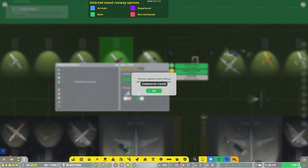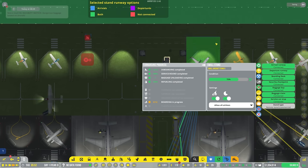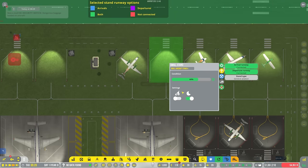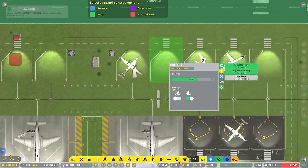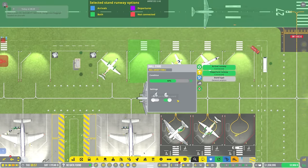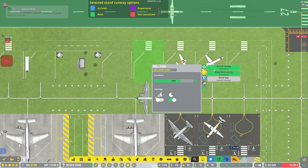I want to dismiss this aircraft and convert this over to be a remote stand as well - same with this guy. Get out of there, I'm taking over this stand, it's a remote one now. There's already a plane coming in here. Whichever plane has just landed and thinks they're taking that stand can go ahead and get out of here - they are sorely mistaken. I can't while assigned aircraft exists in the world - it's that little fella. Get out of here, you're not refueling.